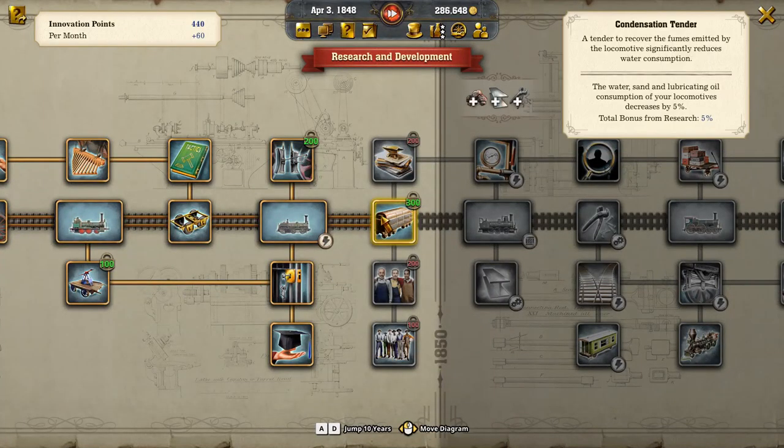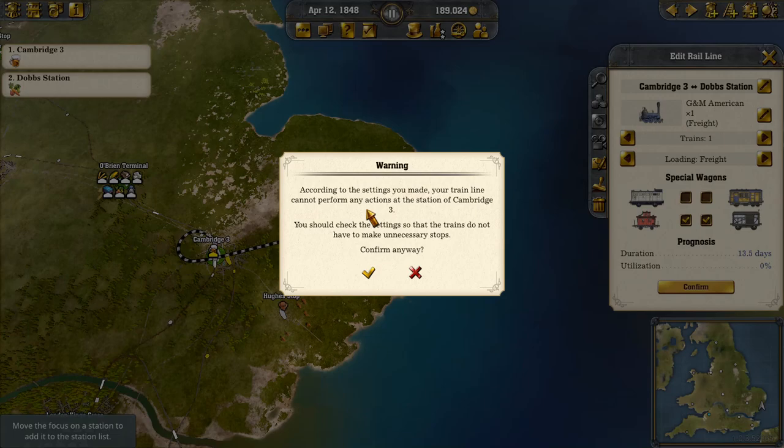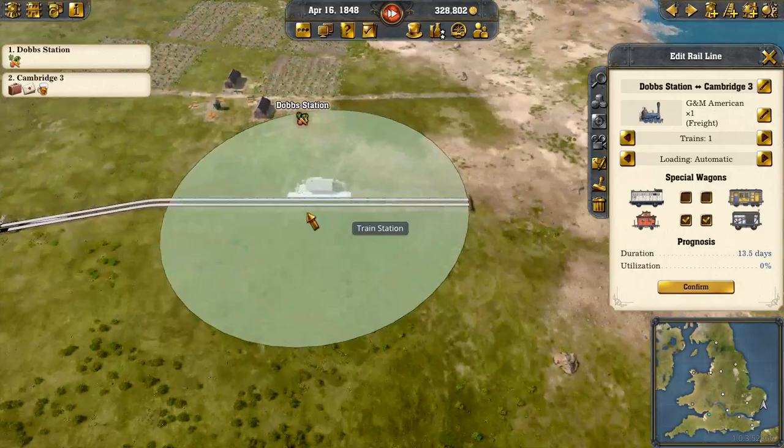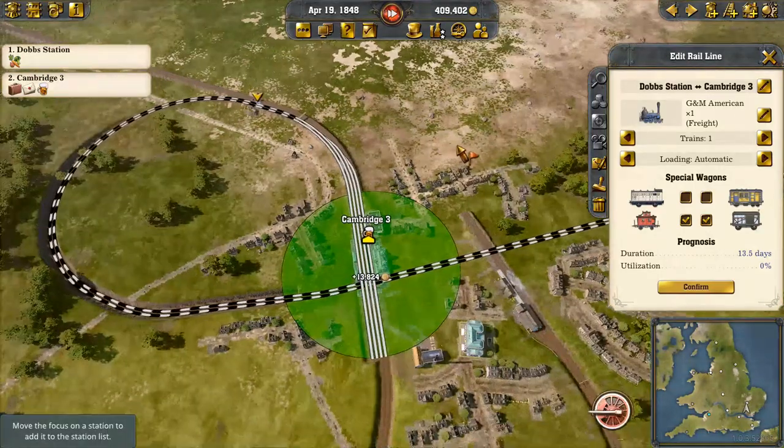Let's see what more research we got. Condensation tender reduces oil consumption — we're going to reduce maintenance requirements, that sounds pretty good. According to settings we made, the train line cannot form any actions at the station in Cambridge. You should check the settings so the trains don't have to make unnecessary stops. Is it because I'm telling it to load freight? It can't do anything — why can't it do anything? It has a gridiron — all right, that shouldn't be an issue.